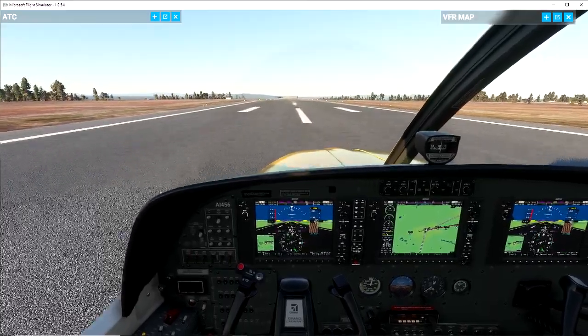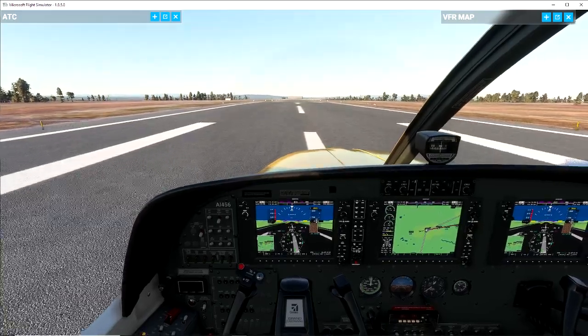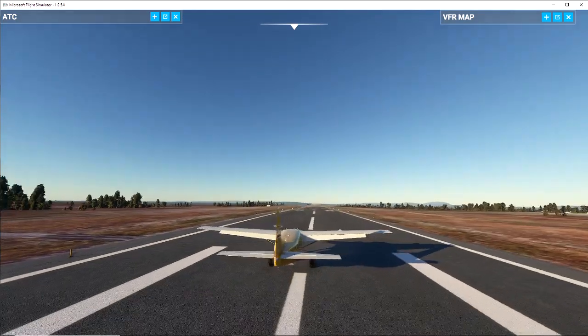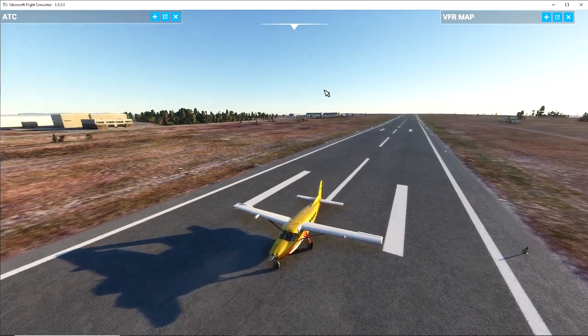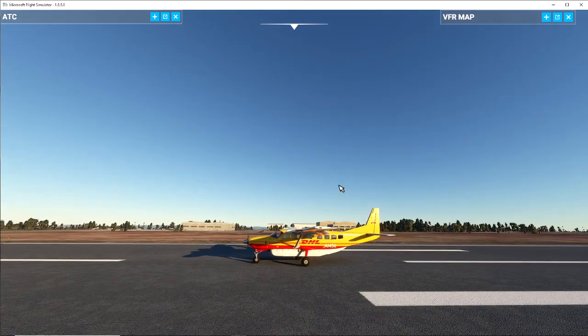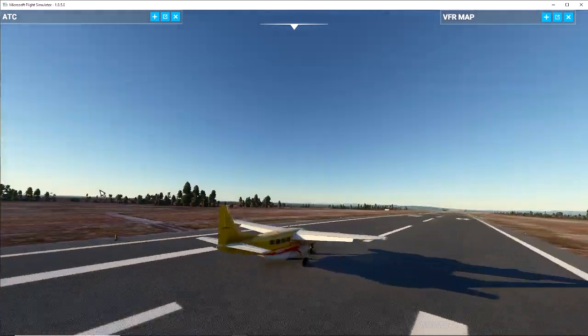And then of course we would go off and do our taxi. It's a little bit messy at the end only because I was trying to get some nice screenshots for you, but there we have it — there is an ILS landing. We have arrived at Knock Airport. We would now taxi back to the main hangars, but that's where I'm going to leave this. There you go — a very quick how-to ILS in probably under 10 minutes.